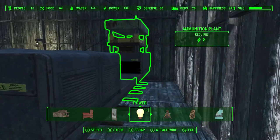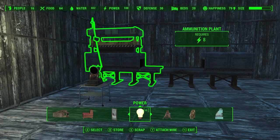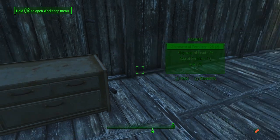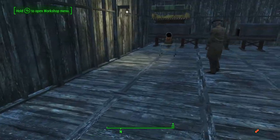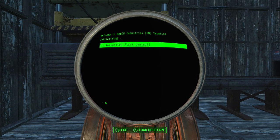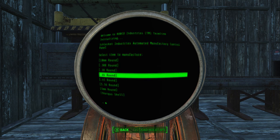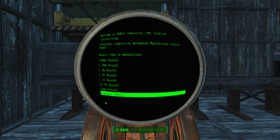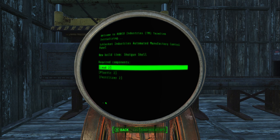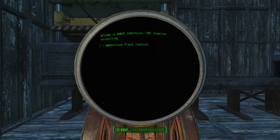Bada boom bada bang, you've got a munition builder — which is a bit crooked, but whatever. So if we go into this, you can put raw ingredients in and it'll build. If we get in here, you can select what rounds you want to make, which is kind of cool. It tells you what's required — so it needs lead, plastic, and fertilizer.